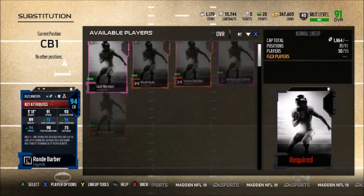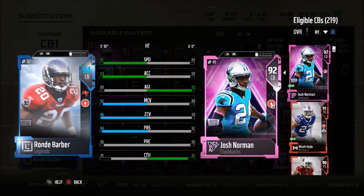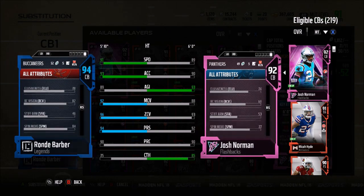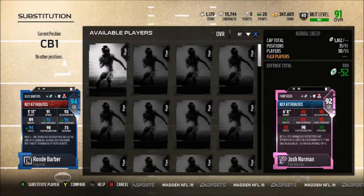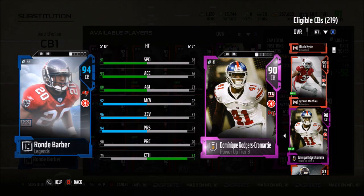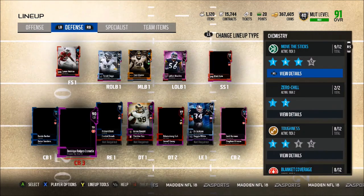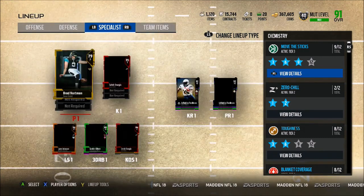At cornerback we have Darrelle Revis and Josh Norman: 91 speed, 93 acceleration, 92 man, 96 zone, 94 press, 90 play recognition — Josh Norman's stats are similar. Block shed and hit power are 71/72 and 72/77 respectively. In the slot we have DRC: 88 speed, 86 acceleration, 92 man, 87 zone. I'd probably want to get another cornerback with 91 zone to lock up this defense, and offensively I still need to get a center.